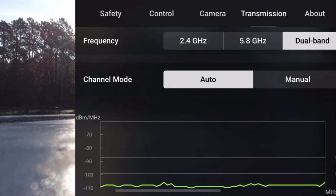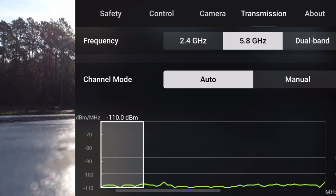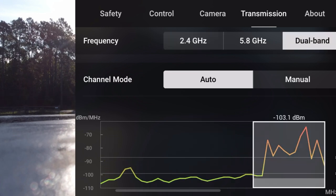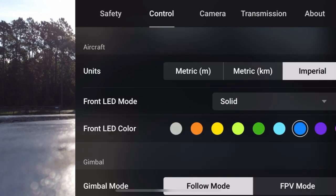Transmission — we're on the dual band. And it looks like we're on the 5.8, because last time the 2.4 sucked. 5.8 looks good. Let's go back to dual band; hopefully it'll pick the 5.8. Perfect. Alright, we're in Imperial mode.